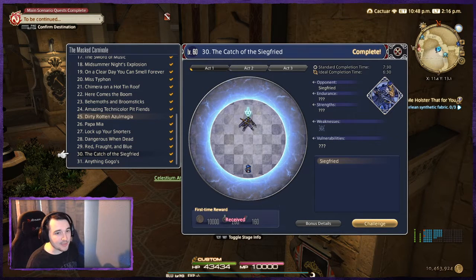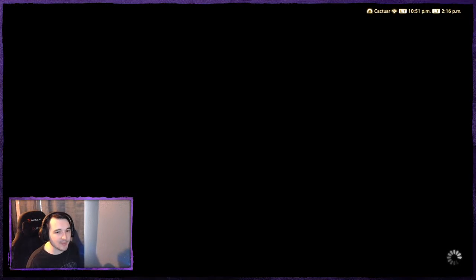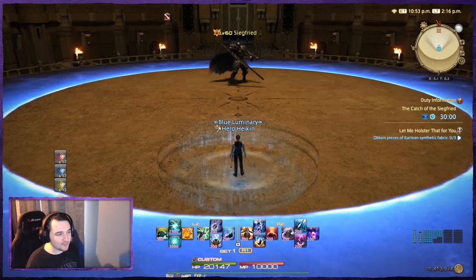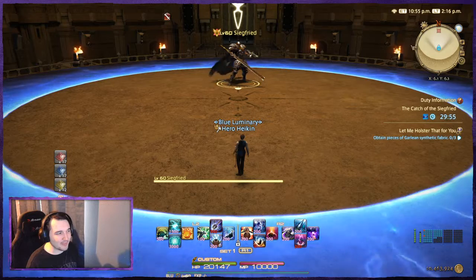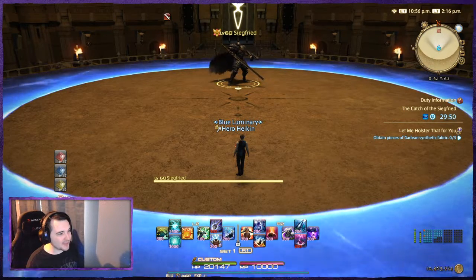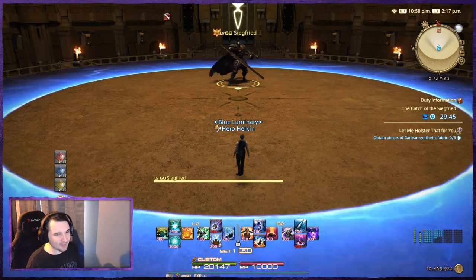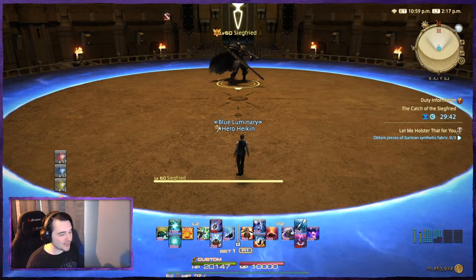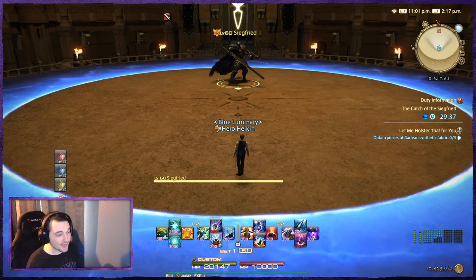Round 30 is much easier. It's much more forgiving if you take damage and there are much fewer massive things to worry about. The big thing to worry about is in Act 3, but surprise — you could just ignore it all. We're looking at a time situation, and as long as you don't mind it taking a little longer, this is absolutely doable.